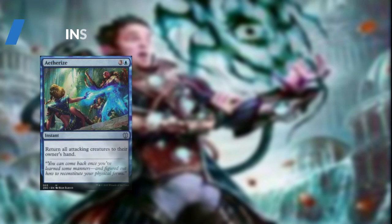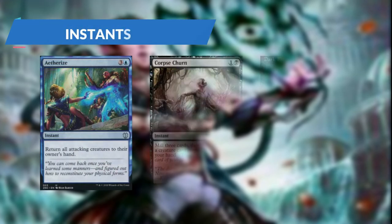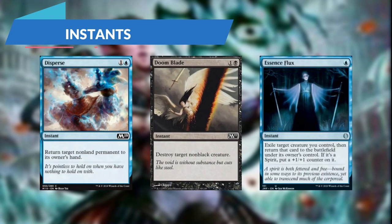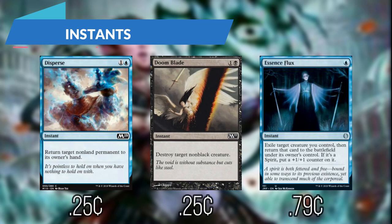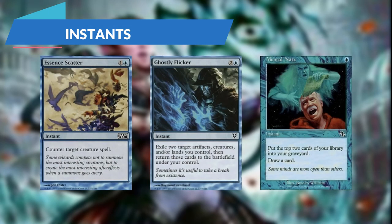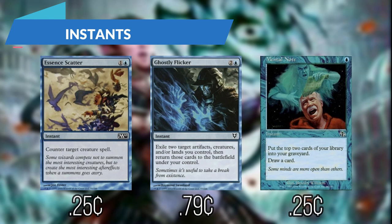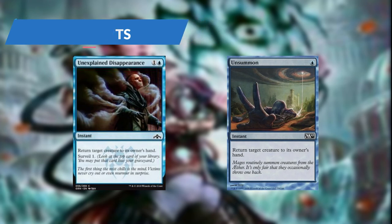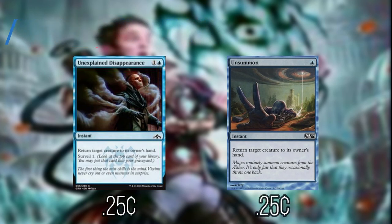For our instants: Aetherize can return all attacking creatures to their owner's hand. Corpse Churn lets us mill 3 then return a creature card from our graveyard to our hand. Dark Ritual adds 3 black mana to our mana pool. Disperse can bounce a target non-land permanent. Doom Blade can destroy target non-black creature. Essence Flux can blink a creature we control, potentially adding more value from ETBs. Essence Scatter can counter target creature spell. Ghostly Flicker can blink up to 2 creatures, artifacts, or lands we control. Mental Note puts the top 2 cards of our library into our graveyard and we draw 1. Negate can counter target non-creature spell. Sinister Sabotage can counter target spell and we surveil 1. Unexplained Disappearance returns target creature to its owner's hand and we surveil 1. And Unsummon returns target creature to its owner's hand for 1 blue mana.